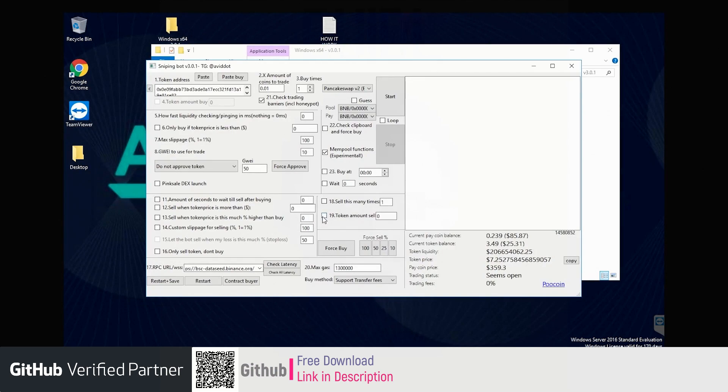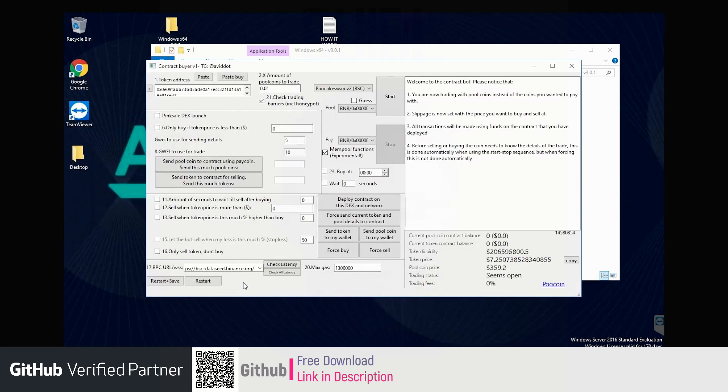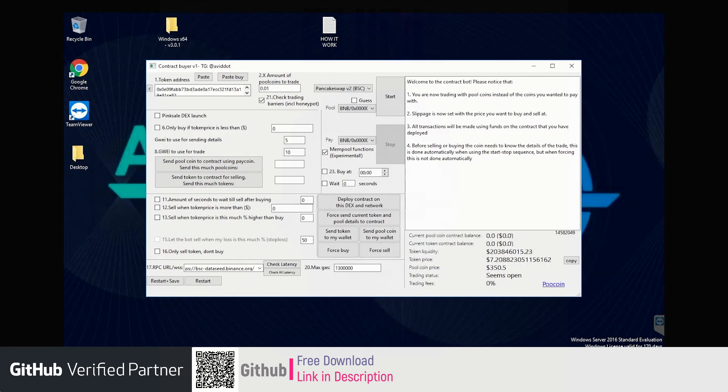The first thing to do is to click on Contract Buyer. You can see the new bot interface. This bot allows you to transact through your contract and not through your wallet. It turns out that transactions will be faster.